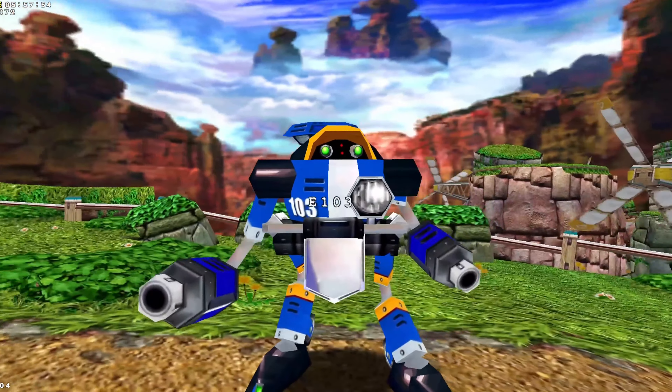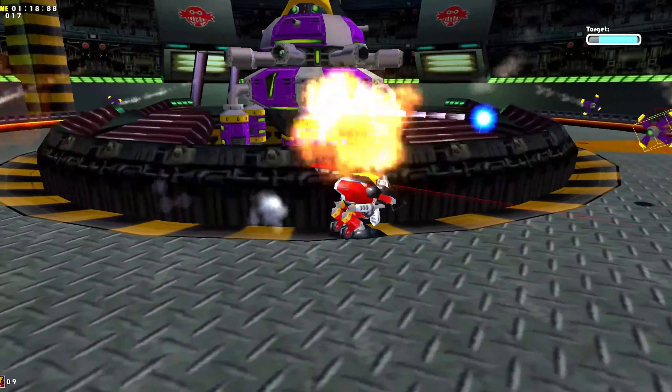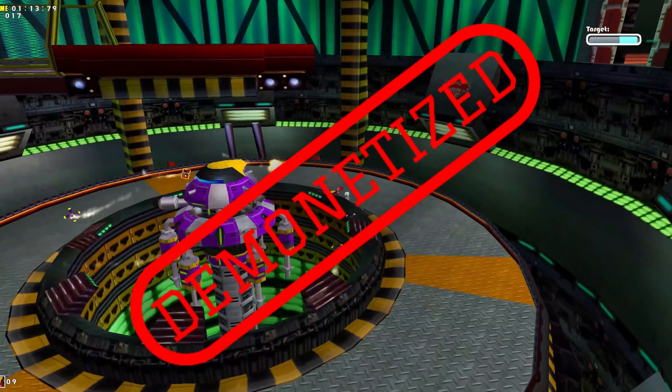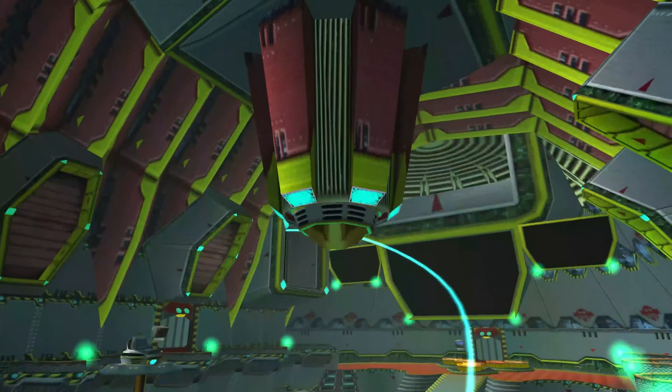Gamma proceeds to take on the remodeled versions of Delta, Epsilon, and Zeta — and Zeta looks ridiculous, at least the others are capable of moving. Once you've successfully taken out all your younger brothers, Gamma goes back to the deck of the Egg Carrier for one last roll call with one of the most well-delivered lines in his story.